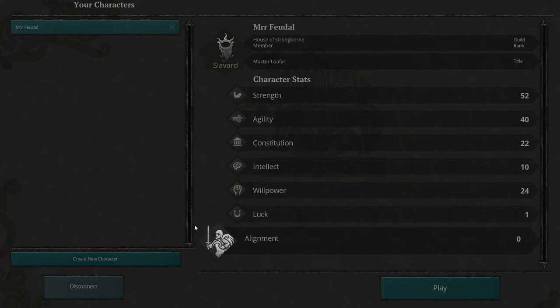So here we go — there you can see my skills. What I'm going to show you here is a little bit about strength, agility, constitution, intellect and willpower. Luck is a skill that you cannot really alter without the use of items on your character.